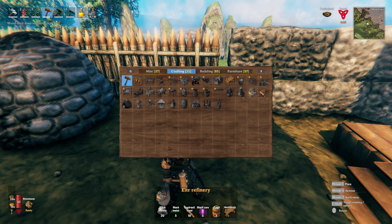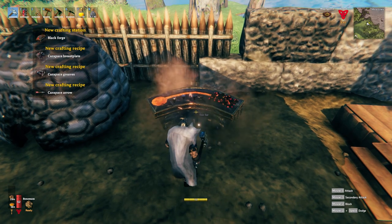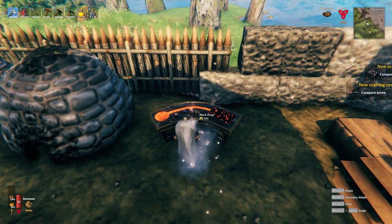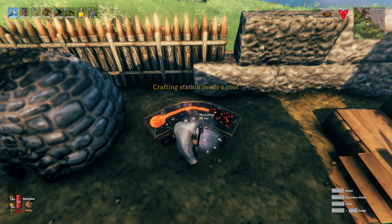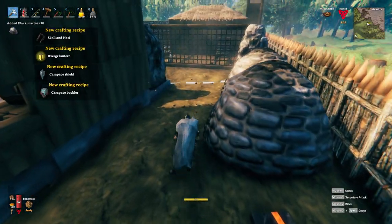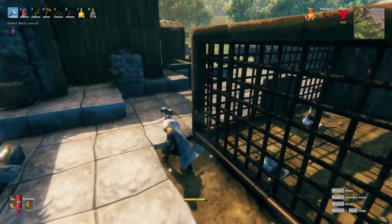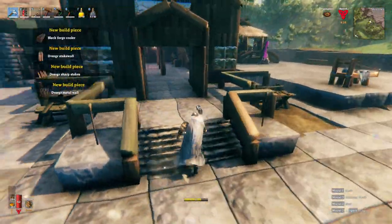So what's next — we need to make the Black Forge! I'll just put it right here for now. There's the new armor. Beautiful! Crafting station needs a roof of course — it's a crafting station, come on. Look at all this new stuff — ooh, carapace shield! Oh my god, look at all those weapons!